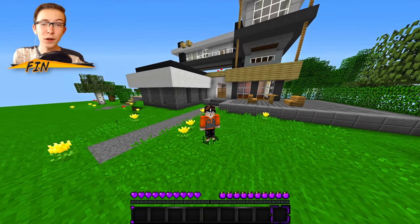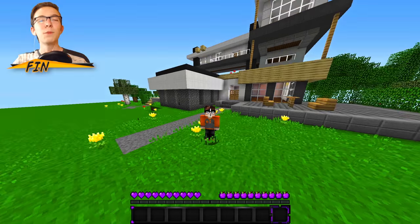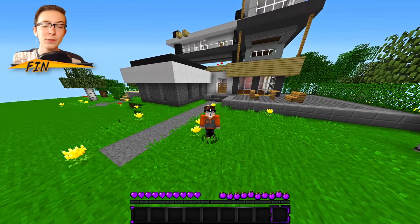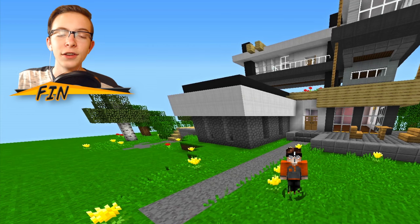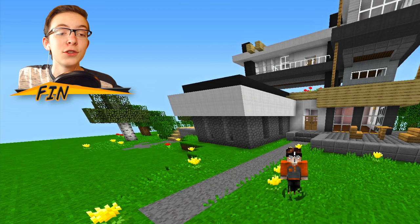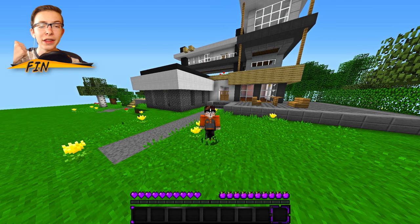We're going to be doing this completely in vanilla. You are going to have to go into creative mode to do this, but of course you can still play on your awesome survival world and just go into creative to actually get the piano and then go back into survival, so you can keep playing as normal. The first step to getting your piano is to make sure you're in the 1.8 version of Minecraft — as of right now, 1.8 is the only version this works on.